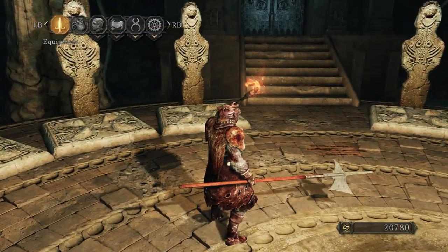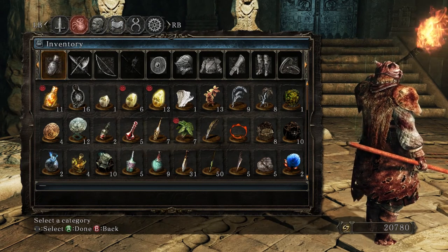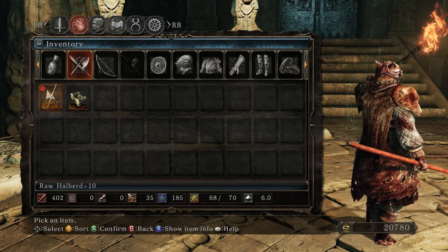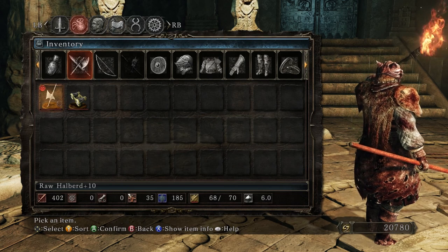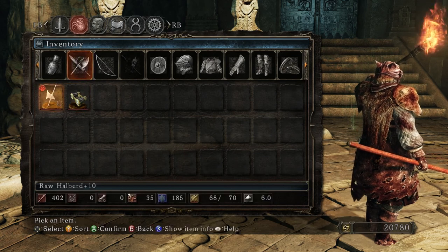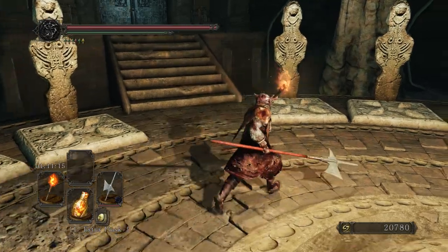I've taken the liberty of going through my inventory, which was becoming extraordinarily cluttered. I literally kept every single item I collected over the entire game in my inventory, which led to me having to scroll through pages and pages of weapons. So I actually put all of my items that I don't use in my item box at the bonfire. Now I've only got the stuff I use or might use — it's much less cluttered, so if I pick something up I'm probably actually going to be able to find it.